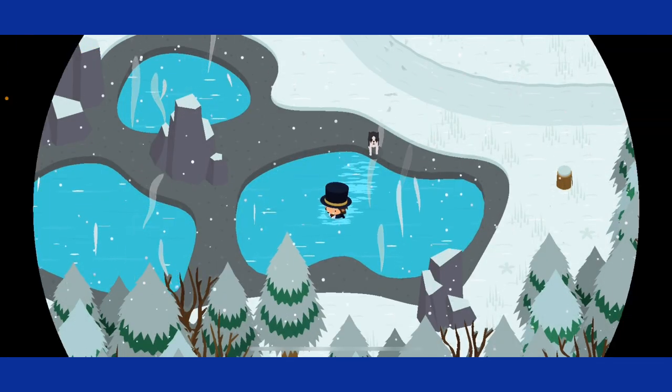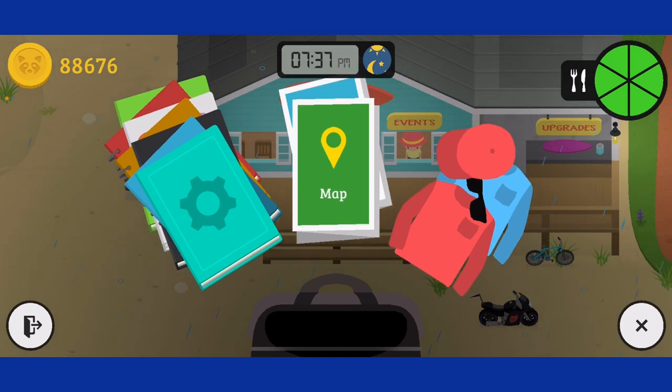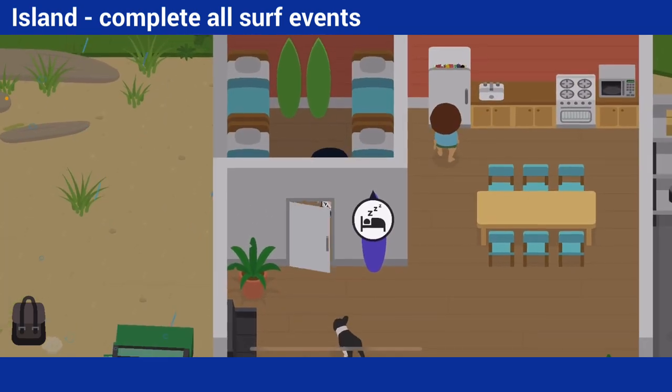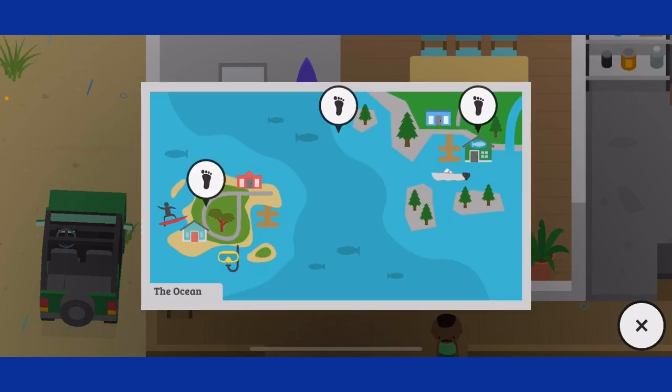Next, we're going to be going to the island. For the island, you have to complete all the surf challenges, and you'll then get a bed in here which you can teleport to, or I guess the surf track.